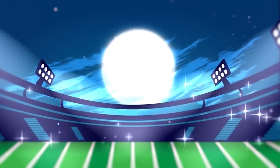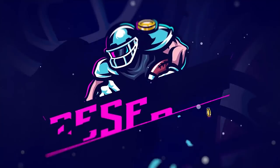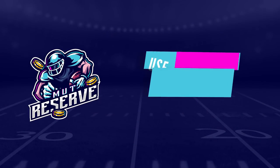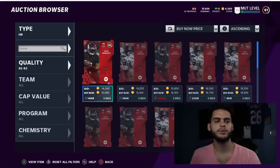If you guys are looking for super cheap and reliable coins, look no further than my sponsor muttreserve.com. They're awesome to work with, they've got 24/7 support. Don't waste your money on packs — hit up the sponsor and use code poodle at checkout for 15% off your entire order.